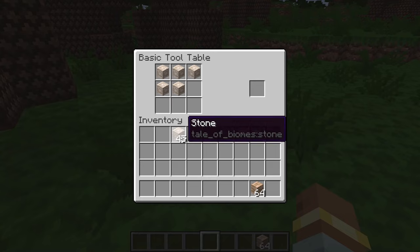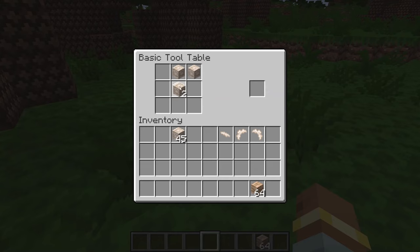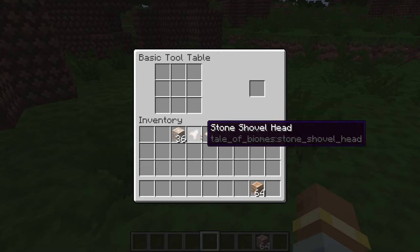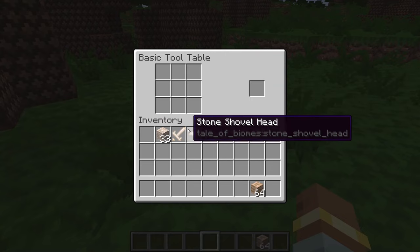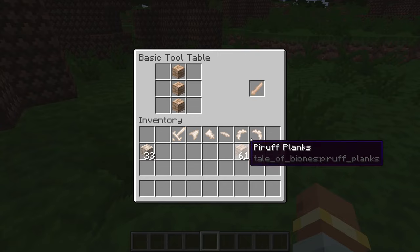I ended up creating something like an axe head shape and I still need to make the recipes support other slot positions as well. I finally got the axe head, then I needed the shovel head, and the sword recipe is straightforward. Once I did that, I needed to create the actual handle, which I could craft from the paraff wood type.